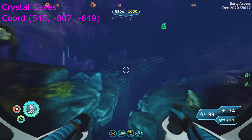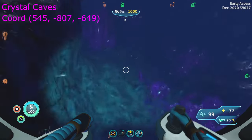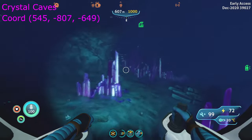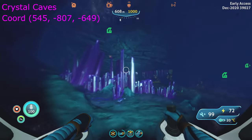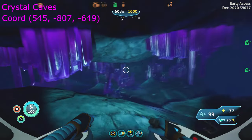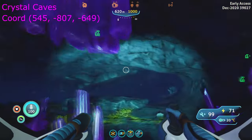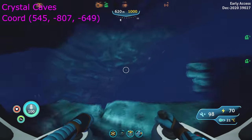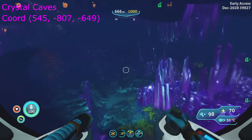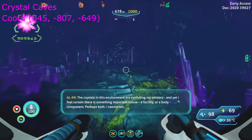This is where the Shadow Leviathans will first spawn. At the drop-off, go all the way down and follow the left wall, and go into this crevice heading east. Drop down some more and continue northeast to east.